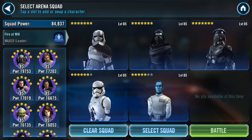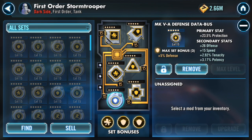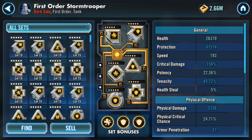First Order Stormtrooper is extremely necessary in this team. For his mods I did my best for speed, though I preferred not to have defense mods — I kind of had to based on their speed secondaries. I got the speed arrow with plus 14 speed, plus 15 speed, and plus 4 speed on protection mods, then plus 4 and plus 10 speed with health mods. He's sitting at 193 speed and 40,000 protection. I'd like to switch those over to health or tenacity mods eventually, but this is the best I have right now.